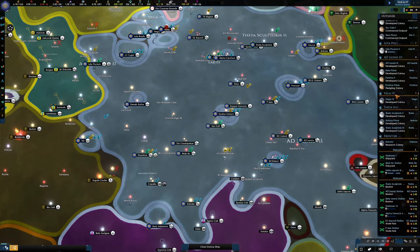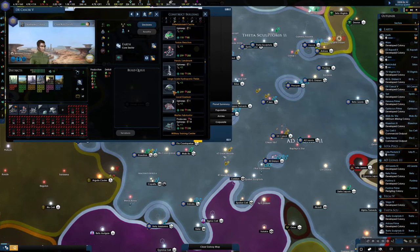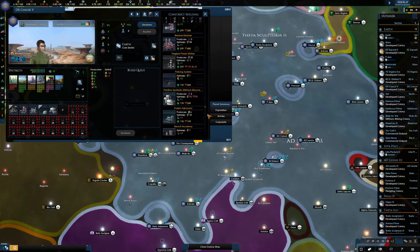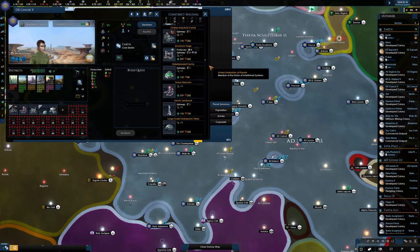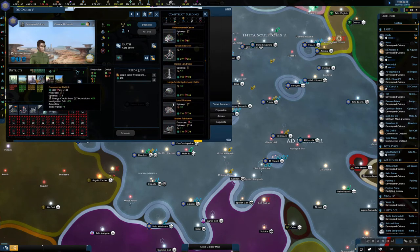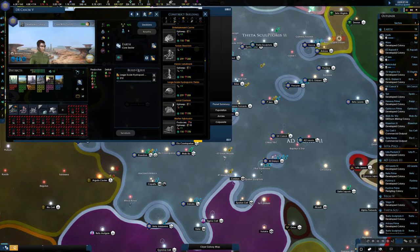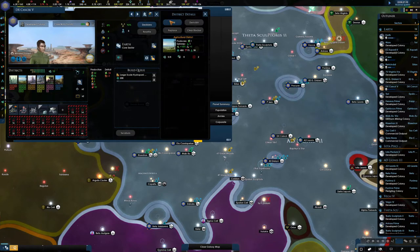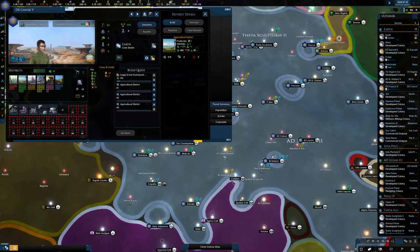Let's have a look and see if our buildings are doing okay. Any special buildings? No — so let's go farm. A couple of farm districts, just make this place into a bit of a farming planet. What about here? You're a resort location — you're not much of a resort location without food, are you? You can have some food.